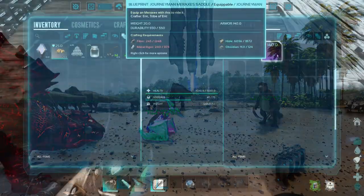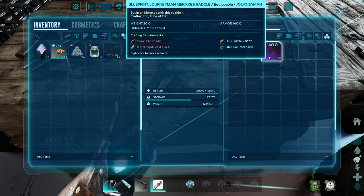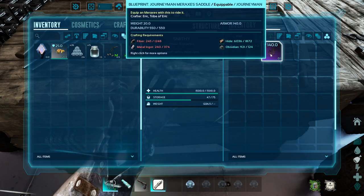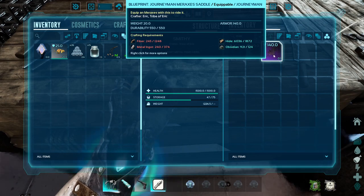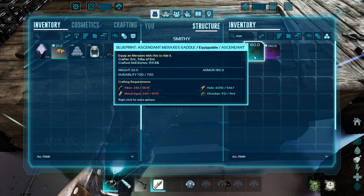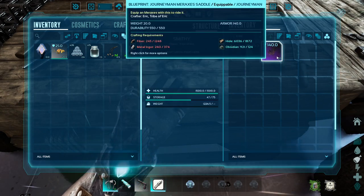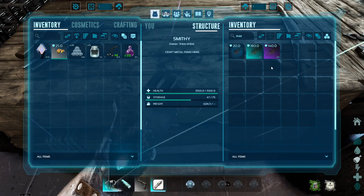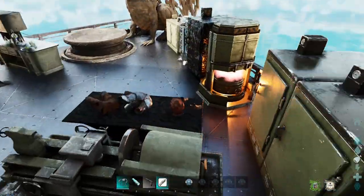Actually, the real question is: do we want to lose 40 armor for triple the cost? I think I'm going to make up these saddles first with crafting skill since they're still pretty good, and then in my spare time I'll work on getting the ascendant ones up and running — maybe even max them out. We're using Meraxes today to fight the gamma bosses.